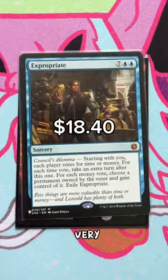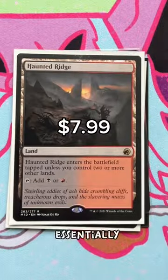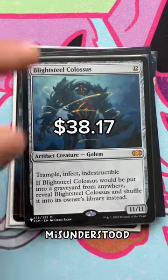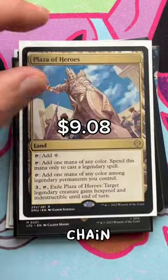In my previous videos, I don't think I explained very well how the trade chain works. It's essentially the red paperclip challenge where I'm trading up in value from Mystic Remora to my gold card. I think some folks might have misunderstood that you have to trade for every single item on my chain for one card.